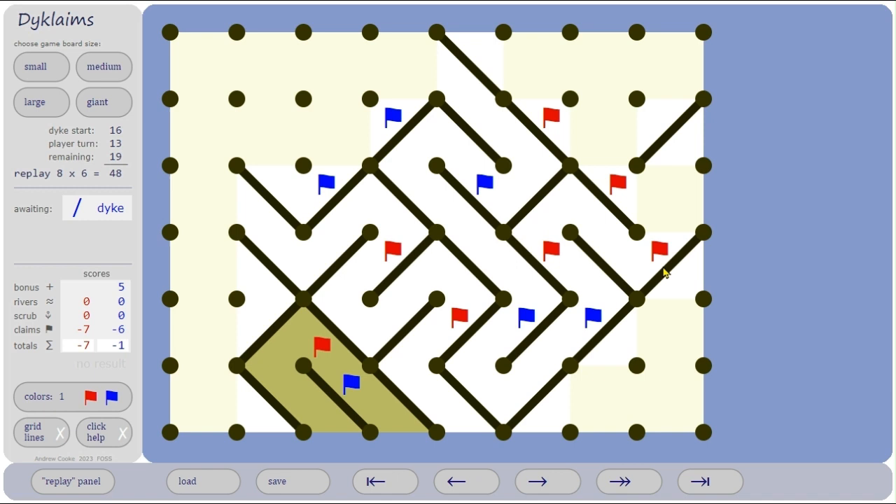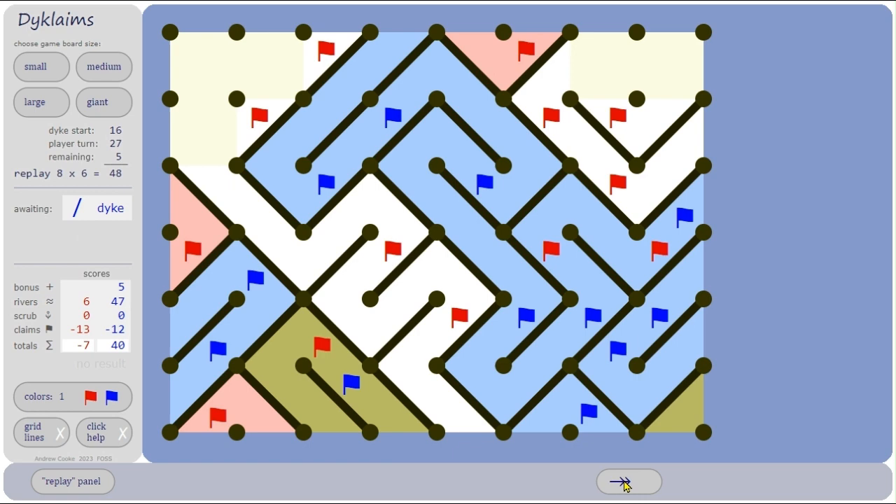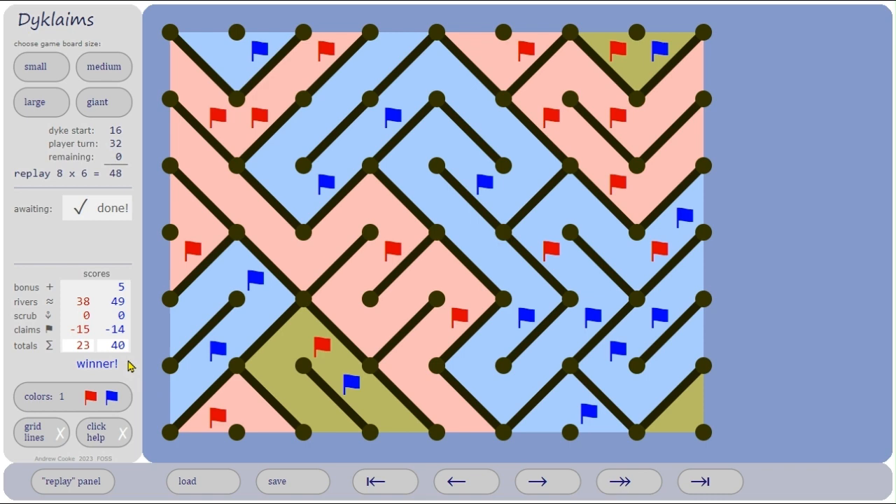Red tries to get around here to go up with these two, but blue's having none of that. The potential river has now gone into the sea — blue has four claims to red's two, so that's pretty hopeless for red. Red just tries to minimize the damage by pushing blue. There's the big river, and if we go to the end of the game, blue wins by quite a large margin.